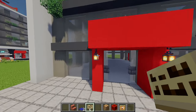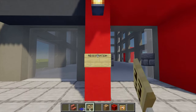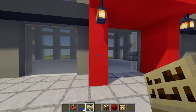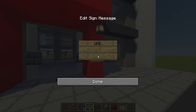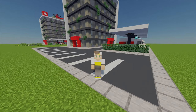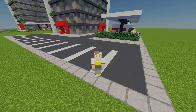One final detail for the entrance — I'm going to add some signs. I'll call one 'registration' and the other 'emergency.' And there we have it — that is the first part of the hospital all complete, so we're a step closer to finishing it. In the next part I'll be showing you how to build the interior. Thanks for watching and have a good day.